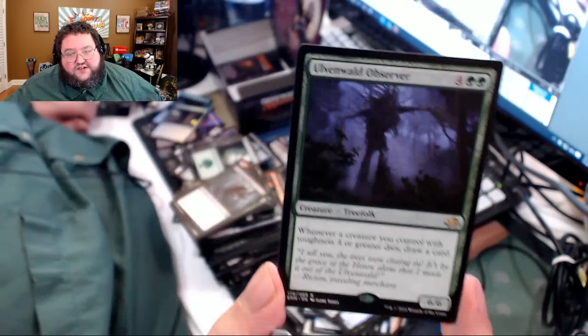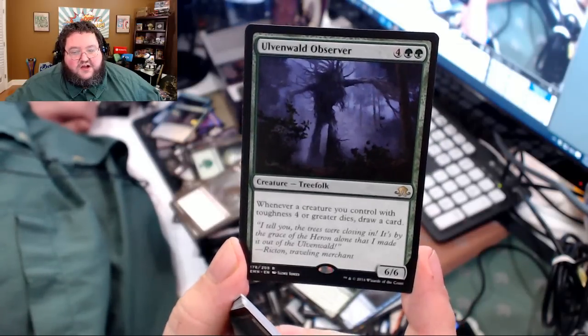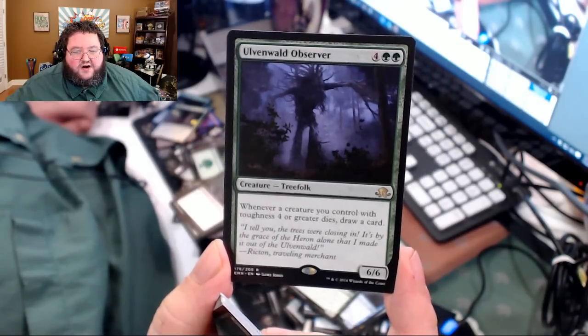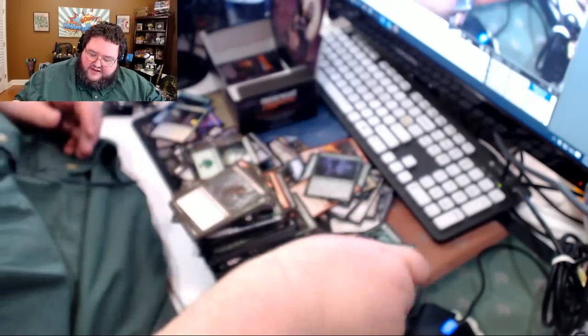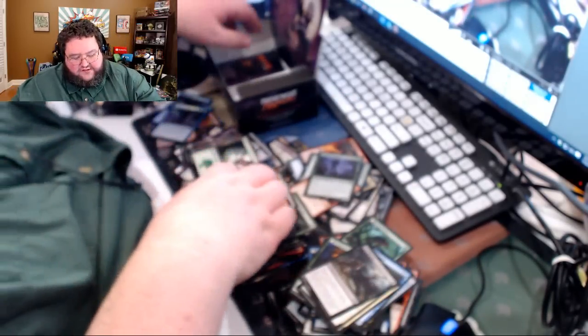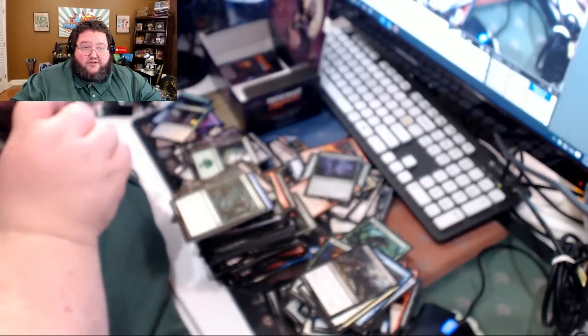We do have a rare — another rare out of the pack: six casting cost, 6/6. When a creature you control with toughness four or greater dies, draw a card. I like anything that says draw a card — you got my attention. But it's kind of limited. What would have made that card cubable to me would have been trample — trample is the only thing that needed to be different.